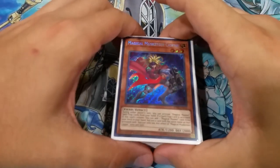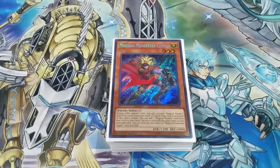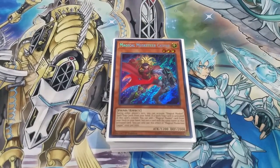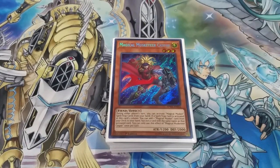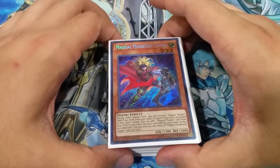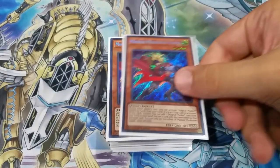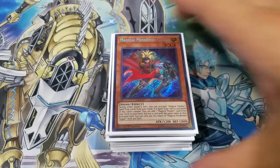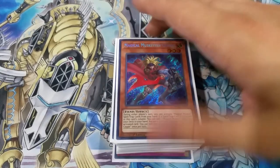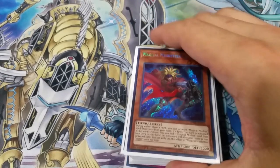What's up everybody? I am very excited to bring you my updated Magical Musketeer deck profile. This is of course with the inclusion of Magical Musketeer Max, who just came out — a very interesting card. The gimmick with Magical Musketeers is when a card is activated in their column, they get an additional effect. Also, whenever you have a Magical Musketeer monster on the field, you can activate Magical Musketeer cards from your hand. This is a monster effect, so if they negate it, you can't activate. So you've got to be careful about that.